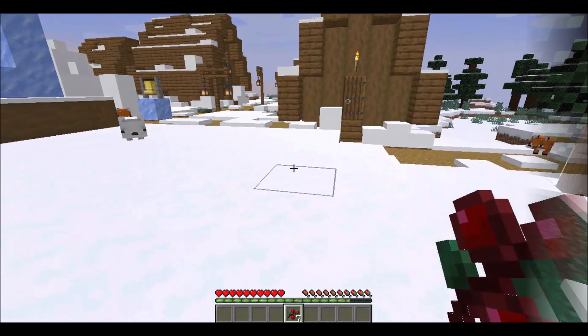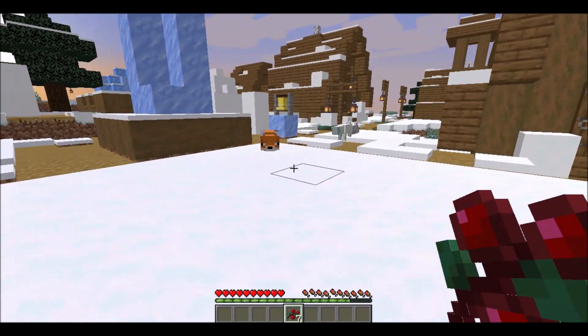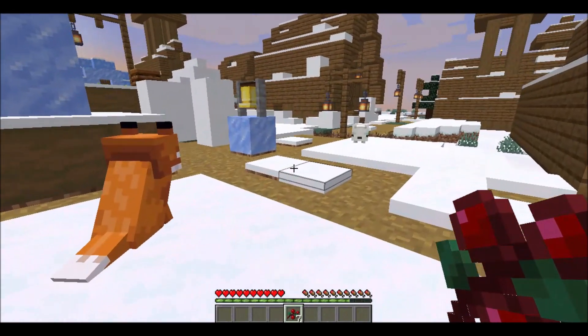In case you're wondering, if you breed an orange fox with a white fox there's a 50% chance of the baby being either colour.